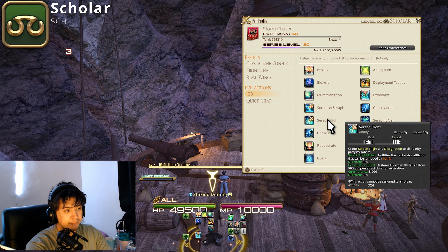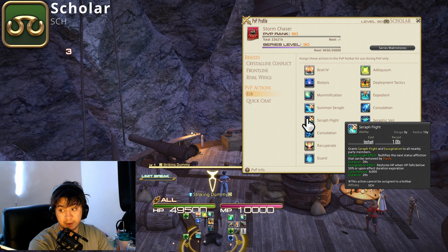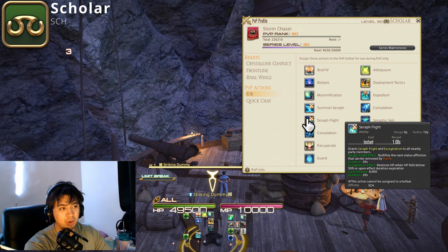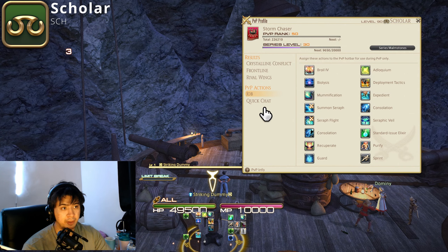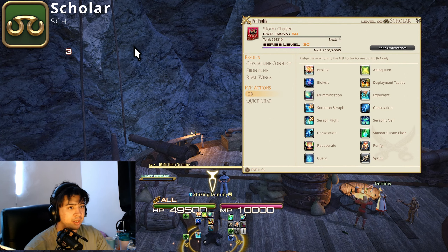Summon Seraph also functions as a free Purify if you're being aggressive. Most of the time when padding damage, you use Summon Seraph for the secondary buff of giving Recitation, which buffs your damage. The actual DPS combo is: Adlo, Expedient, then Biolysis — in that order. Adlo buffs your damage and gives you a shield; Expedient doubles the damage of Biolysis.